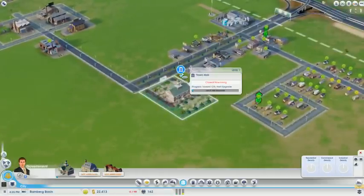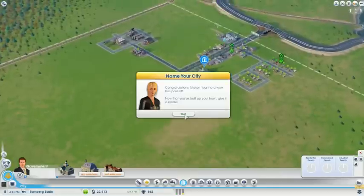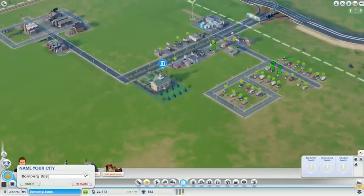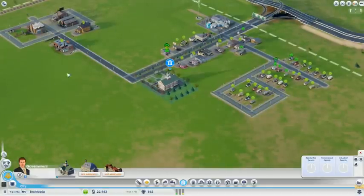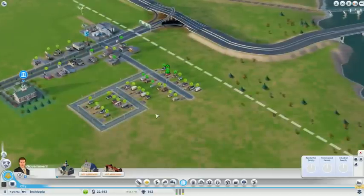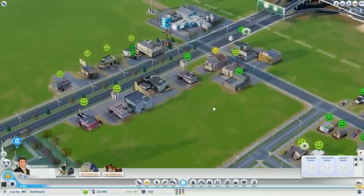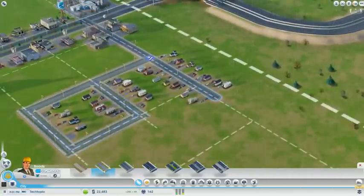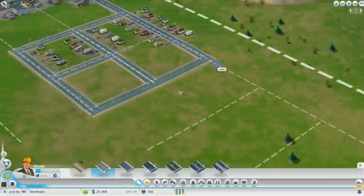I kind of like town hall right here. Hard work has paid off — now that you've built up your town, give it a name. So we're going to name it Tech-topia. We're going to keep numbers out of it. I like it.